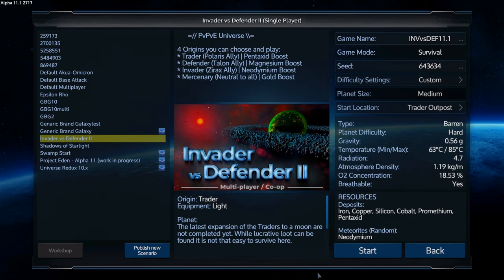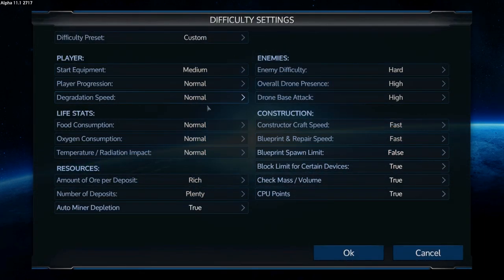Hey JTI fans, welcome back to another episode of Imperium Galactic Survival. This is your host Zealot, and we are here today about to start an Alpha 11 run of Invader Defender. I'll show you the difficulty settings I'm going with: medium on the player life stuff, resources set to rich and plenty, auto miner depletion on, and enemies cranked to hardest — hard, high, and high. Constructors set to fast blueprint, fast spawn.